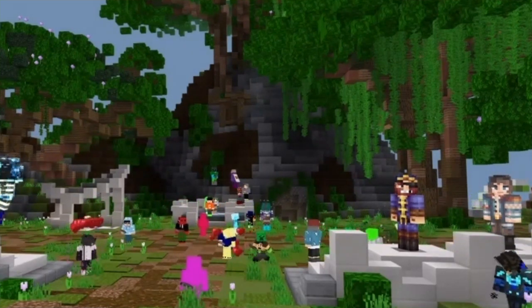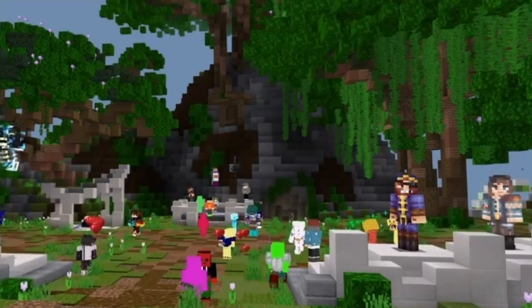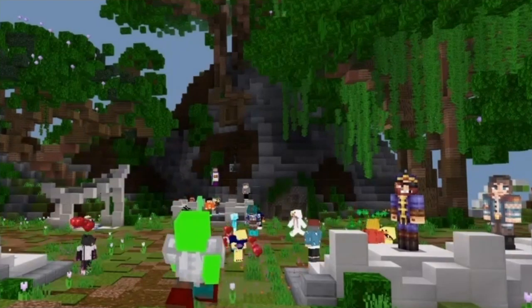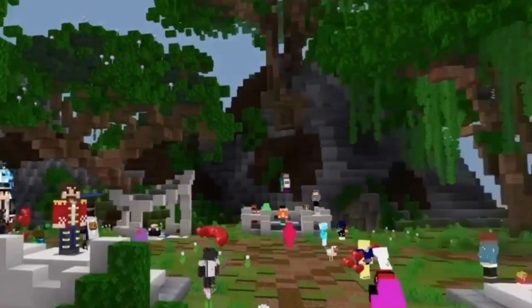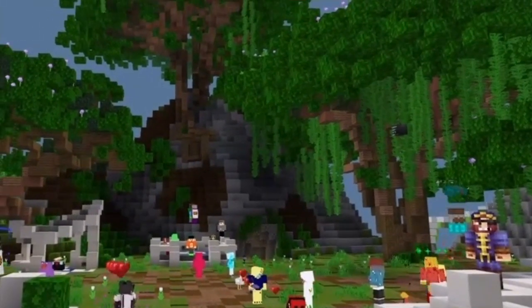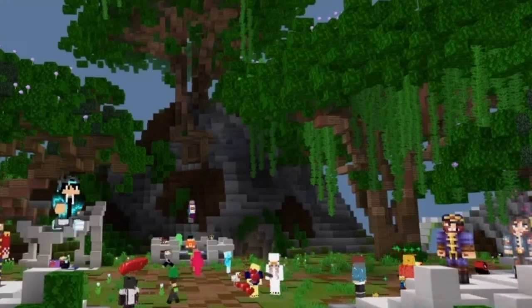They fixed a crash that occurred when opening a shulker box while standing on it after rejoining a game, and a crash that occurred when a player joins the game in a sleeping state. There's a lot more, so I'll include the link in the description — go check it out and let me know below what you think.